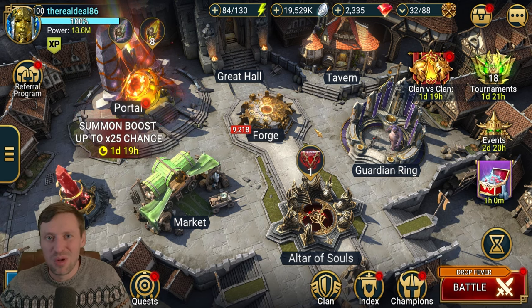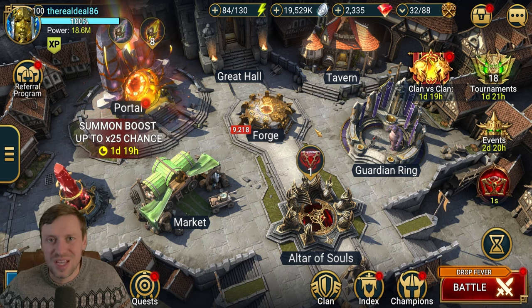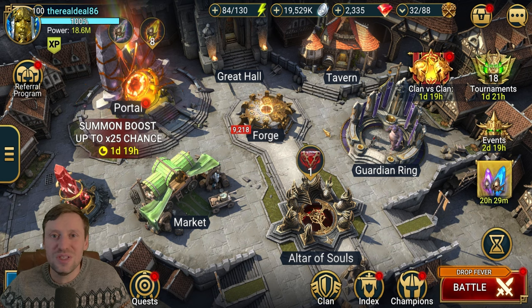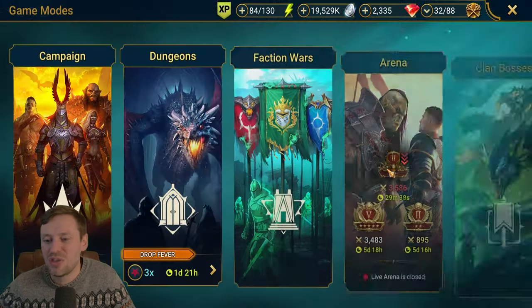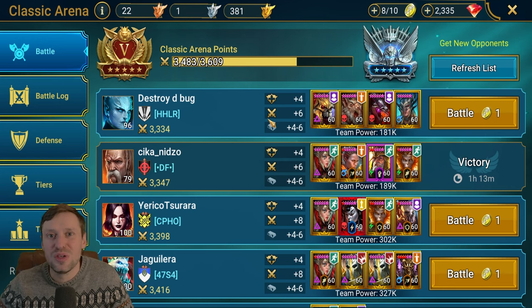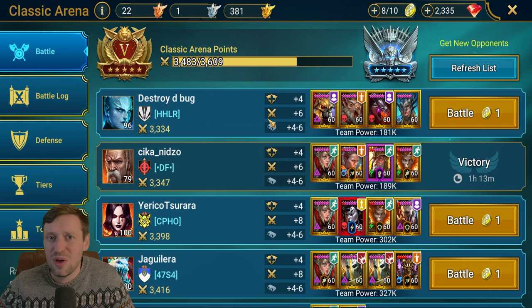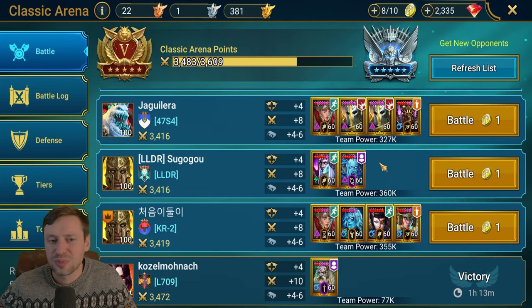What's up guys, it's the Real Deal, welcome back to the channel. I came across the most annoying defense I have ever seen in Tag Arena, and this is a team that hopefully a lot of people can build. The core of it is just two champions: Ulma Death Knight, a fusion champion, and Heli Cat, a free login champion. They are so hard to get through, as you'll see in a moment. This team works for classic arena, tag, and live arena — it's especially great for live and tag.